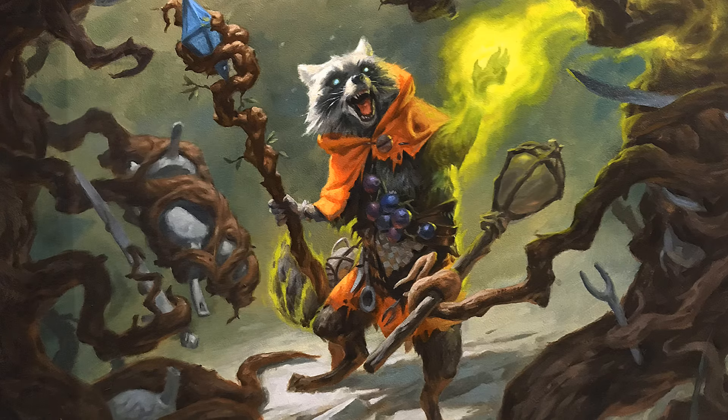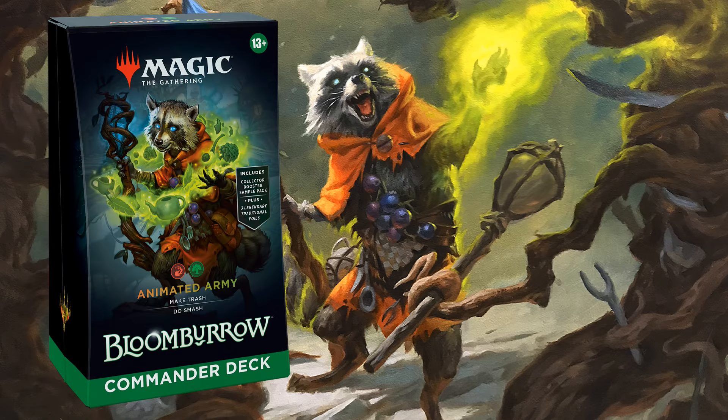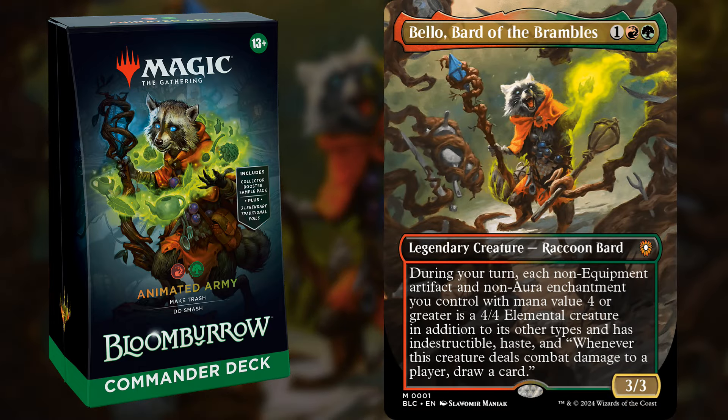The final deck is Animated Army, a Gruul animation deck with Bellow, Bard of Brambles as the commander — and just for clarity, I said animation, not reanimation. Bellow is a 3-mana 3/3 that takes your non-equipment, non-aura artifacts and enchantments that cost 4 or more and turns them into 4/4s with indestructible and haste. And when they hit players, you will draw a card for each one — not whenever one or more hits, but each one draws a card. So you're filling your board with artifacts and enchantments and animating them into an indestructible army.